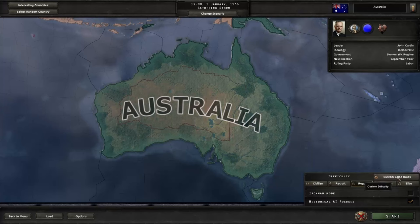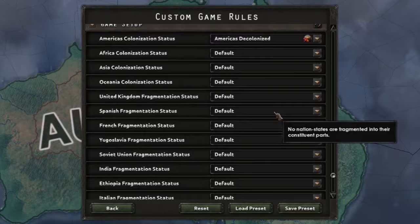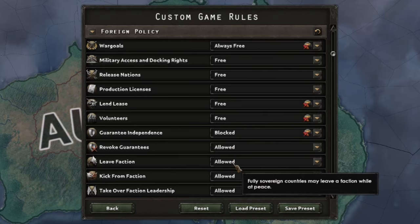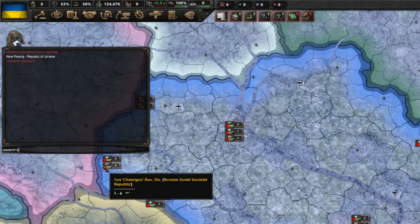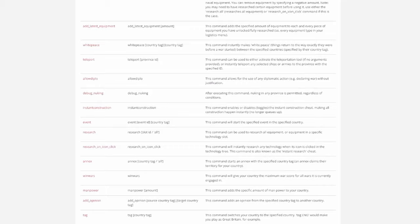Tip number nine: change the rules. If you're still struggling or feeling bored, just change it. You can use the custom game rules to strengthen or weaken certain nations, set them on a specific focus path, or even change how the world looks. You can release all Russian territories, make the whole Pacific one mega-nation, or disable guarantees if you're sick of the UK interfering with your plans. There's a whole bunch of stuff in there, so jump in and look around. You can also access cheats via the console — just press the tilde key on the side of your keyboard to open the console commands panel. This adds a whole new level of freedom. Want to give Bhutan all the technologies from the start and a billion manpower? You can do that. Just Google a list of console commands and go wild.